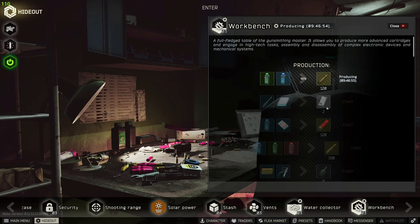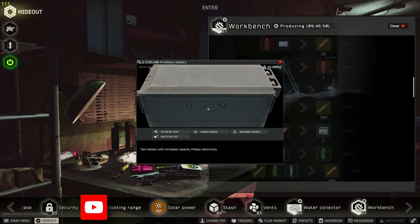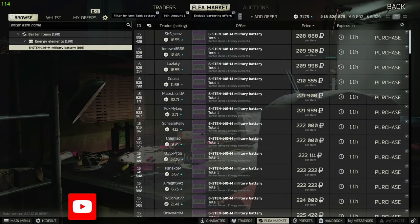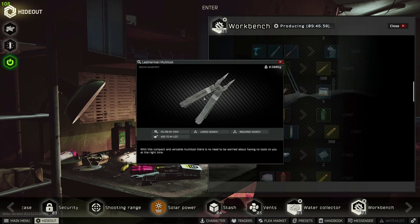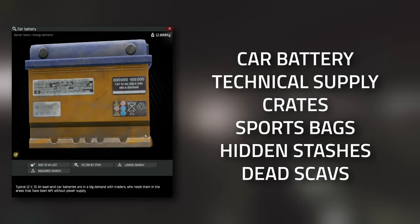When it comes to the car batteries you can also craft them. You are going to need one of these giant military batteries — they are actually quite expensive, you can obviously buy them directly from the flea for 200-odd thousand. Then you're going to need a leatherman's tool. This does take two hours and around about 45 minutes to actually craft.